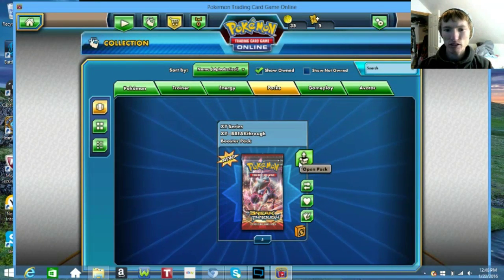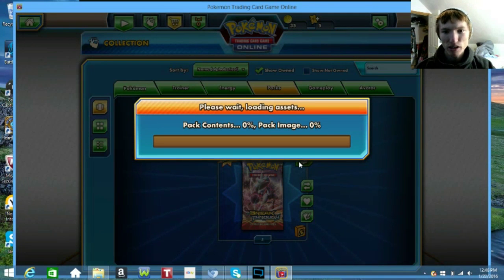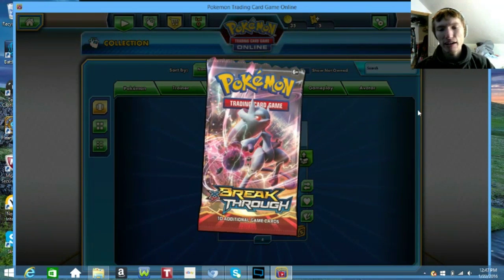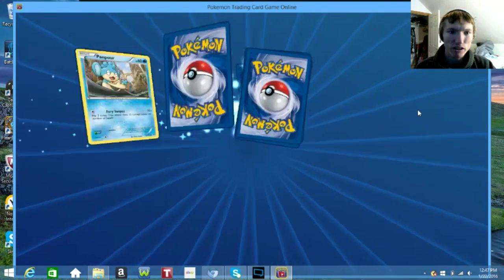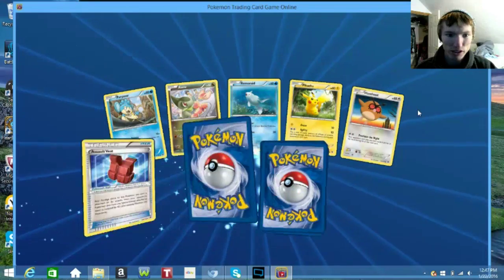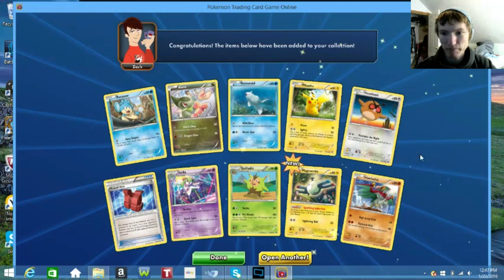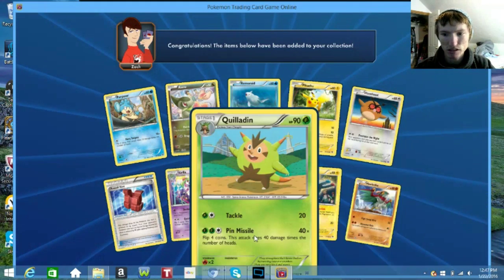Now we're on to Breakthrough — it's been interesting. I don't think I've gotten too many good cards out of it. Out of Breakthrough I think I have one Mewtwo EX, and I just recently got the Full Art Mega Mewtwo Y, which I don't even think I've been able to use yet. But Helucha — it's not terrible.